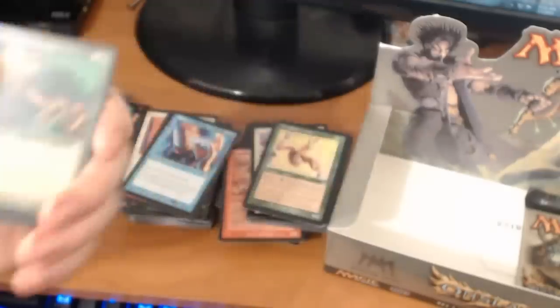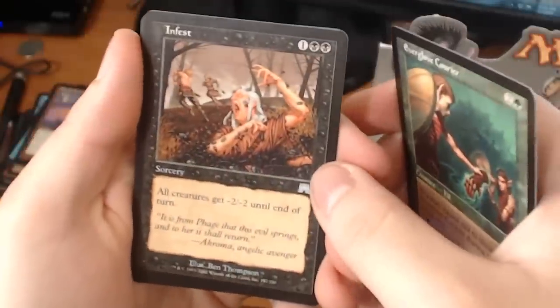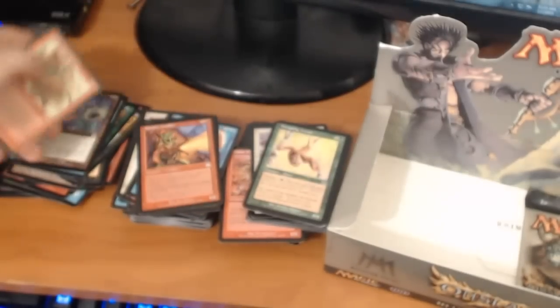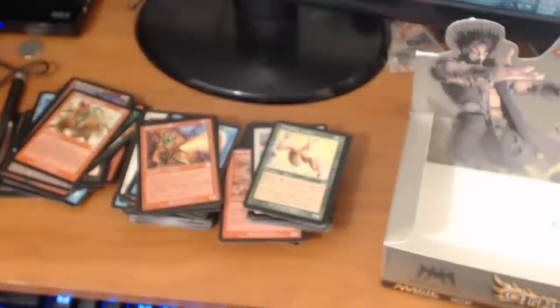Alright, one pack left, guys. We have an Everglove Courier, an Infest, a Spitfire Handler. And a rare — it's an Aggravated Assault, I've already seen that card once. So now we have our last pack. We can hope for a foil Polluted Delta, but I doubt it'll happen.